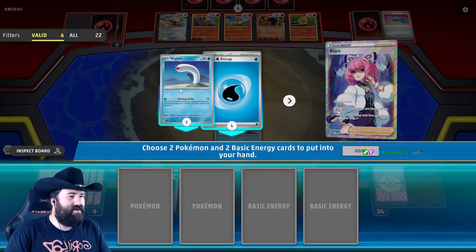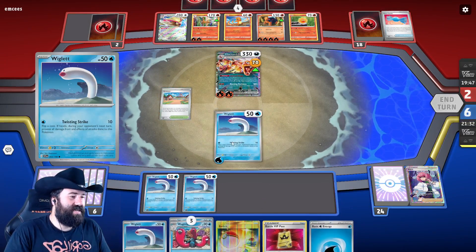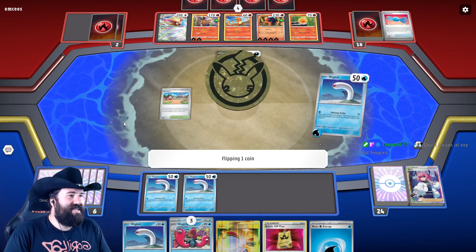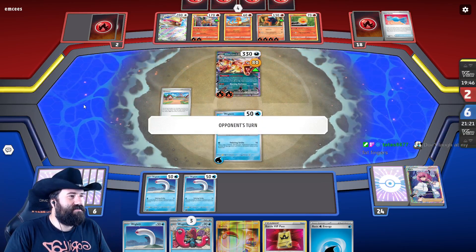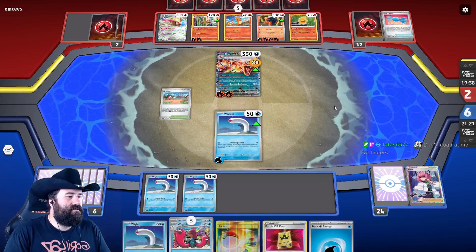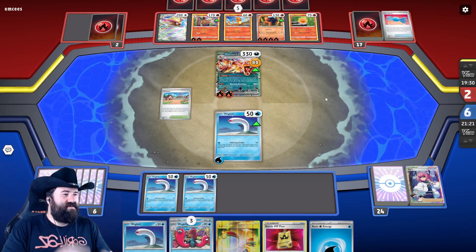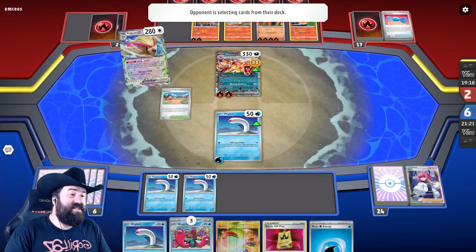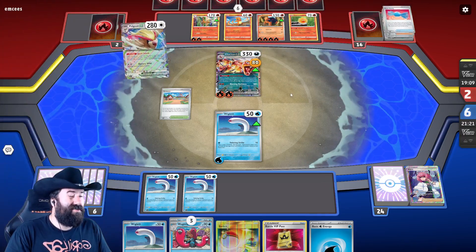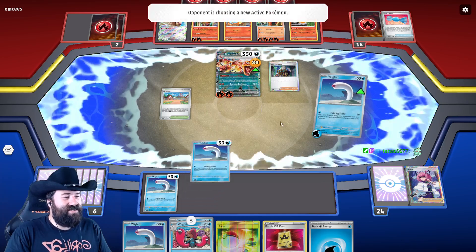We're not out yet! We actually got a heads this time. This could give them a Boss's Orders, which takes away our Wigglet's ability to hide. They haven't played those yet and they're already using a lot of supporters, so maybe they won't. Escape Rope would be fine. I like how they're gearing up to use Torkoal — but no, it's a Boss's Orders for my Wigglet.